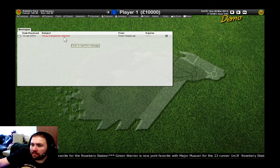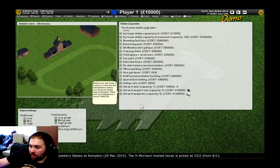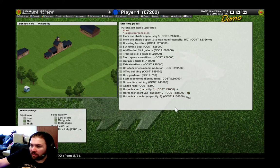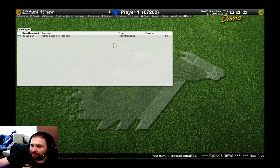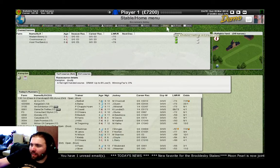They have a mail message — this is new. So we have to buy a transporter. Let's just buy a little trailer, because we have no money. There's our little horse trailer — shows up on our yard. Very nice.